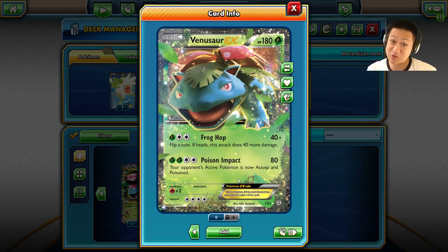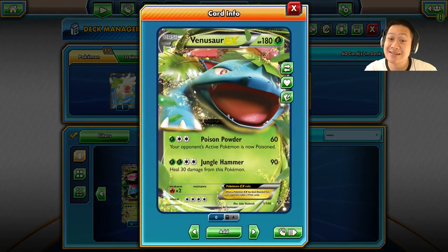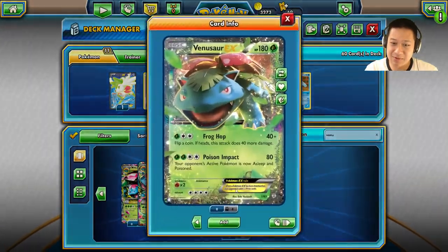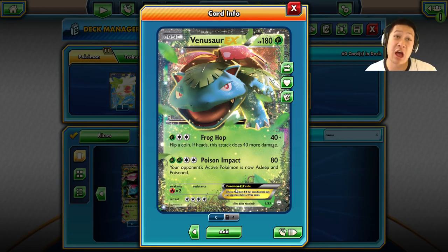Frog Hop — flip a coin. If heads, 80 damage; if tails, 40 damage. That's an average of 60 damage, which is so-so for that kind of attack. Think about Garchomp — Garchomp decks are popular with 130 hit points. If this one attacked, it would've one-shotted Garchomp because the poison would've got it, and the Focus Band or Sash does not work. But with Frog Hop, maybe yes, maybe no — flip a coin and see.